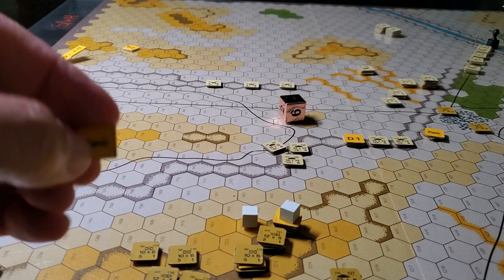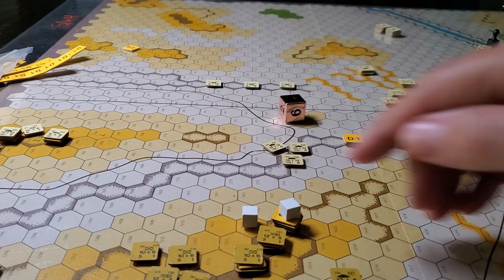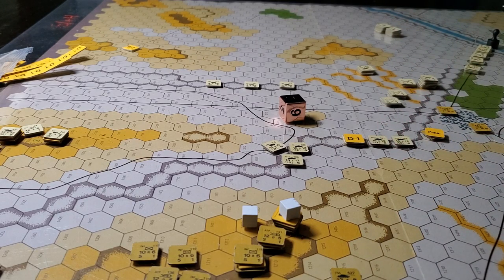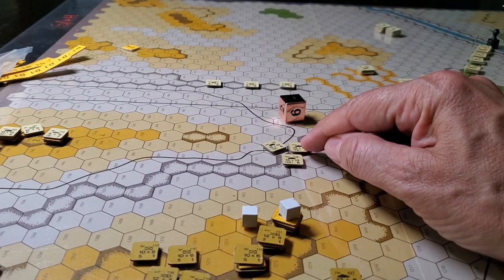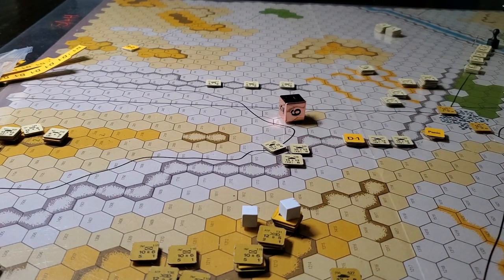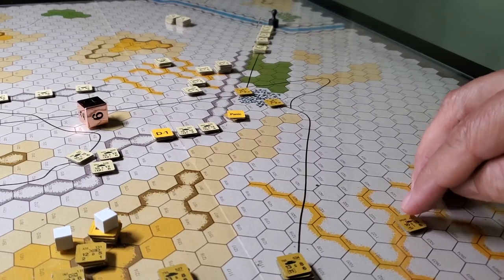Obviously, because it's a magazine game, another concession we have to make is there aren't enough counters for everything — I was almost out of panic counters. There are no counters for artillery, either where it lands to attack or where smoke is placed. Here's what I really like about this game, and I could see it being modded extensively. I haven't looked on BoardGameGeek to see if there are additional files, but here are the basics: I take my combat factor of 15 for this tank.